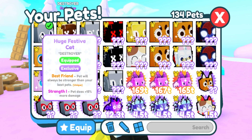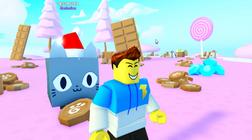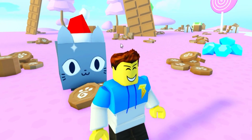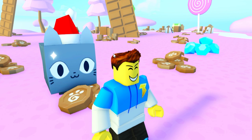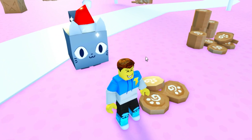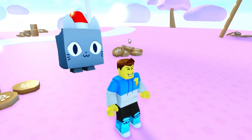The perk this one has is Best Friends — pets will always be stronger than your best pet. So this one is really good to have. Most huge pets have this. The second perk it has is Strength 1 — pet does 15% more damage, which is actually not that bad. The current value on this one is 310 billion. It could change from here on out, but right now it's going up in value. It actually just went up 10 billion, so that's a good thing to know.